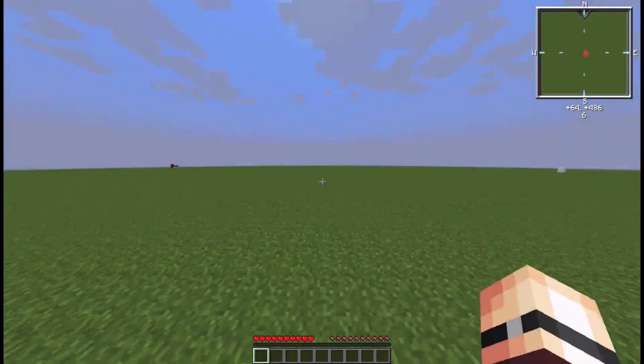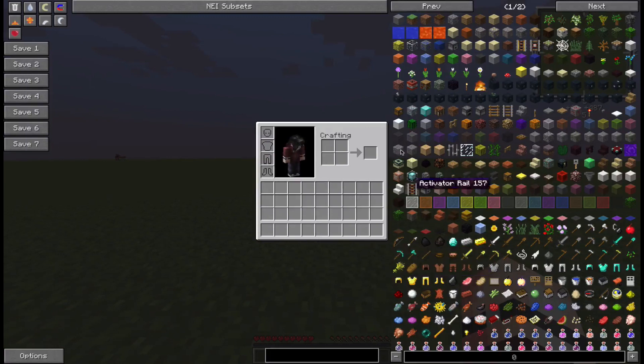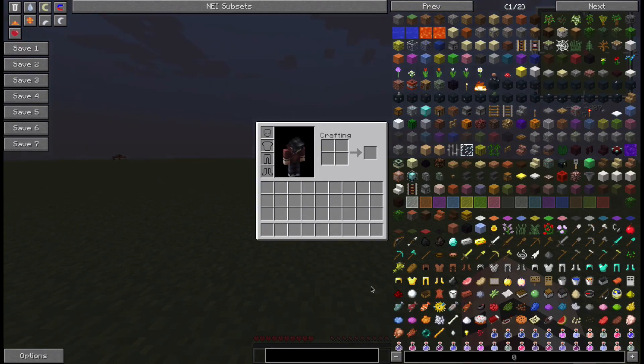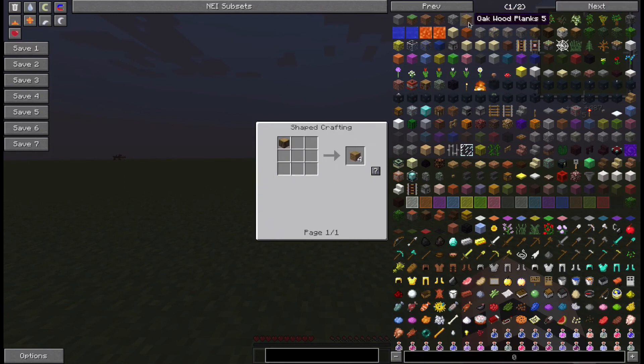I personally think this is a better version of Too Many Items, because first of all, you get to spawn spawners and a bunch of other stuff. You get to spawn spawners, leather boss, bad witch — I hate witches. You can also search; let's say I want a diamond — it shows all the items that have the word diamond in it. I don't think Too Many Items has that. And one of the greatest features in Not Enough Items: if you press the R key, you can see crafting recipes of how to get the item.